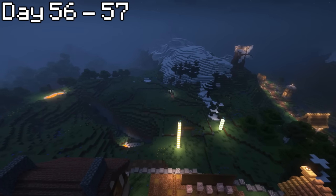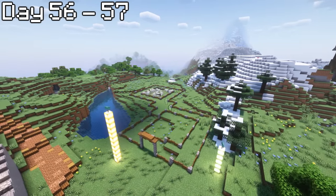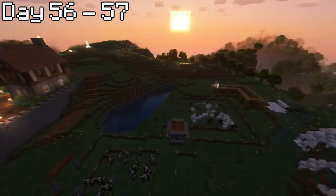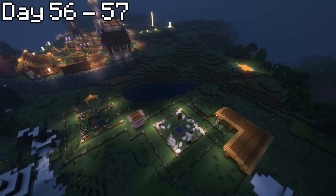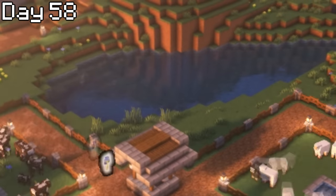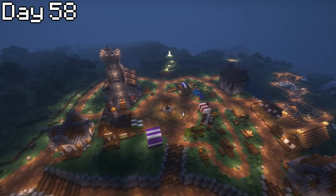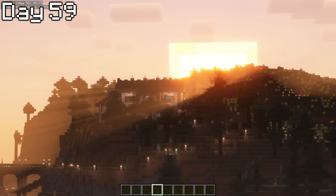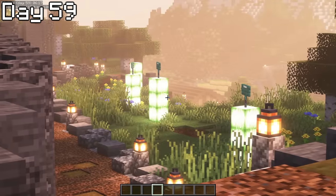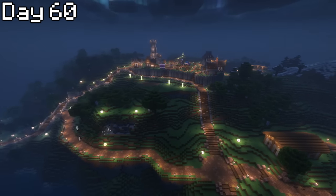Next up was the cattle area. Behind the town square there was a huge open meadow that I had marked out for cattle ages ago — relatively close to the butcher's house. I began by bringing the road down to where the animals would be, and after marking out their confinements with fences and walls, I filled a giant cave nearby with water using the slash fill command. I built a small barn to store hay for the cows and sheep. As the sun rose on day 58, I added one more house to the town square, and after tidying up the land nearby, I declared that the town square was officially done. As the sun rose on day 59, I went on a quick little tour of the town so far.